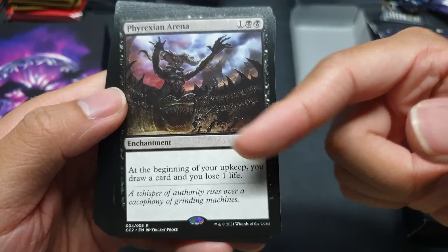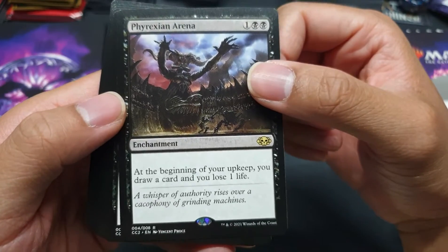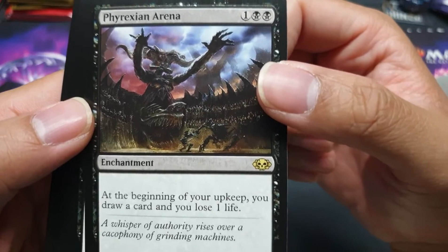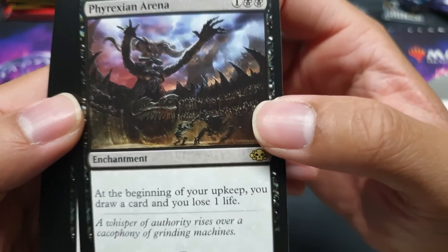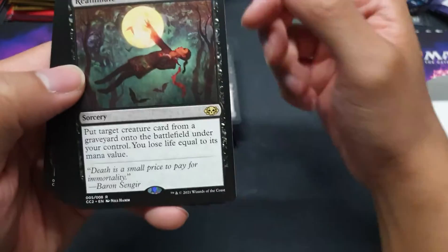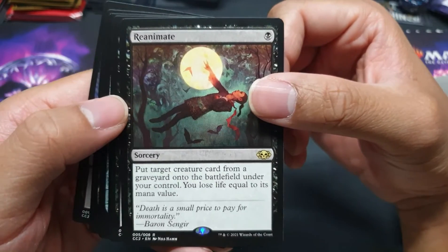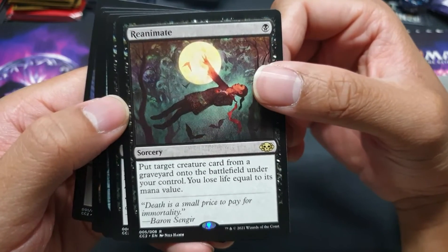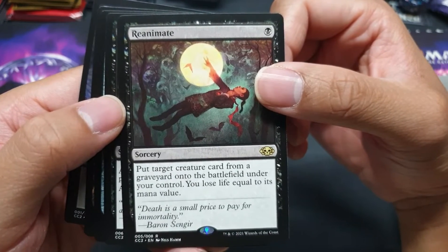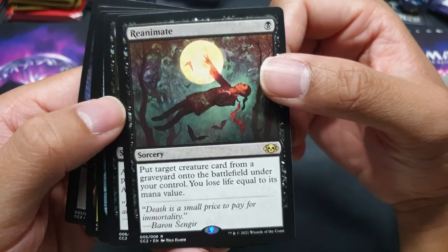Phyrexian Arena is known for its card draw and its usual characteristic of losing life in exchange for that. But look at that arena — wonder who's fighting. And here's one of those Reanimate cards I've been talking about. Put target creature card from a graveyard onto the battlefield under your control — so it could be even your opponent's creatures.